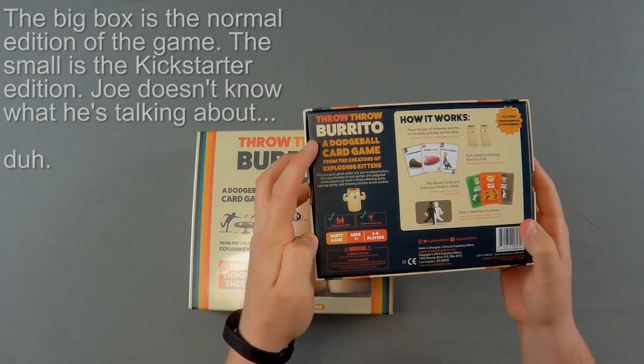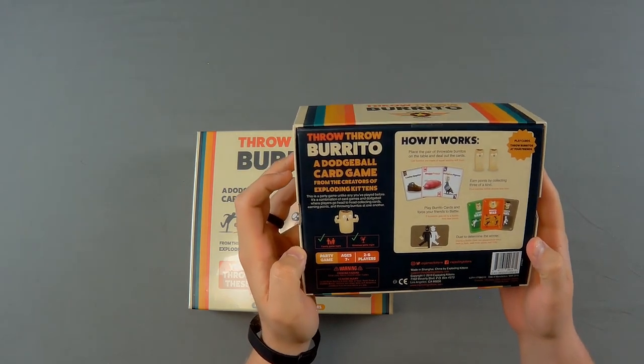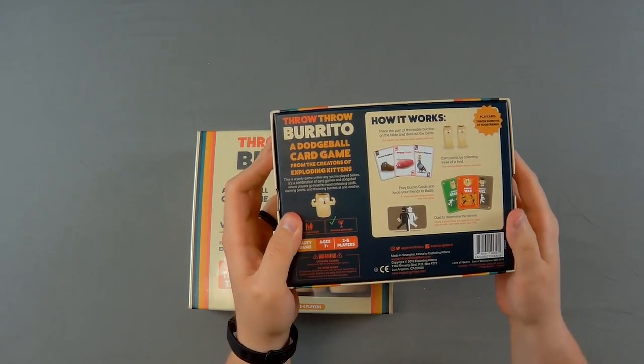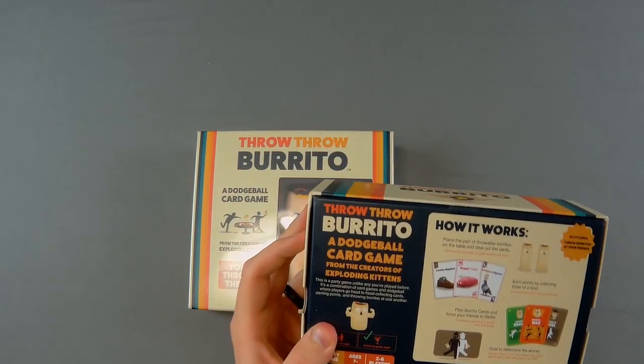Throw Throw Burrito is a dodgeball card game from the creators of Exploding Kittens. How it works: place the pair of throwable burritos on the table and deal out the cards. Here's the throwable burritos.